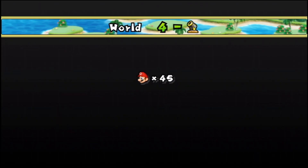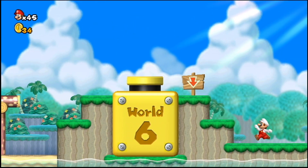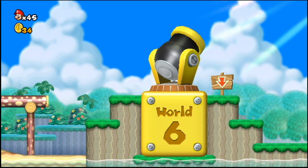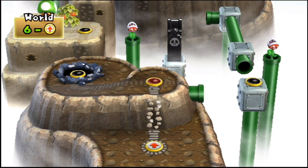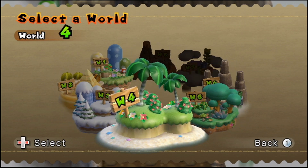I guess we may as well take that now. This cannon goes to World 6, which we've already been to once — the World 3 cannon took us there as well. So it's not a new world. I'm not really sure why — there's not one that goes to World 7, which is kind of weird. But I guess it is what it is. Here's another quick look at World 6. We will come here eventually once the worlds leading up to it are complete.